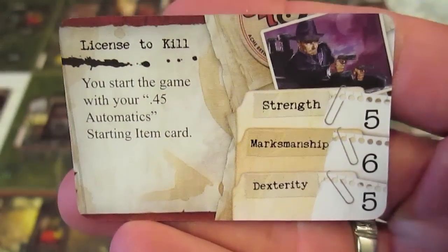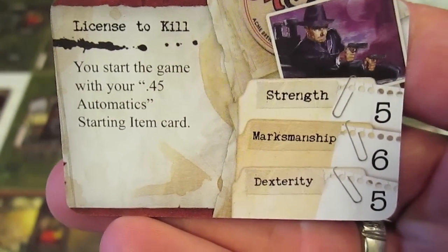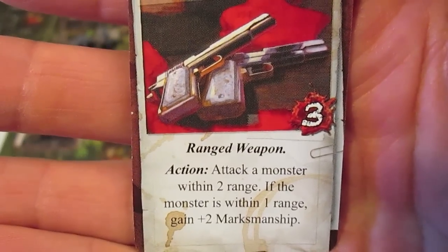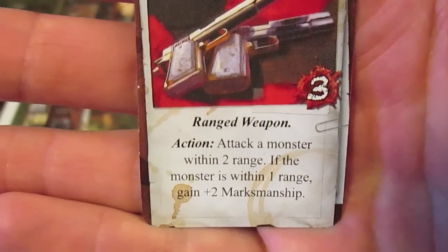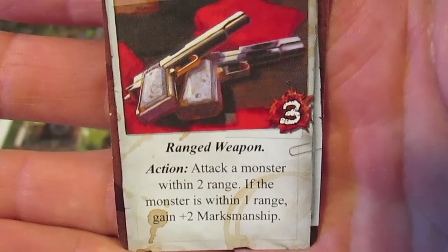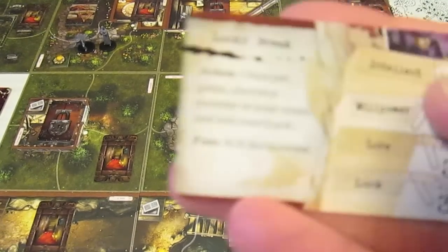The card I'm selecting gives Joe a strength of 5, marksmanship of 6, and dexterity of 5. It's the License to Kill card — you start the game with the .45 Automatics. The .45 Automatics are a ranged weapon dealing 3 damage, shown by the burst mark with a 3. As an action you can attack a monster within 2 range, and monsters within 1 range grant a plus 2 marksmanship bonus.